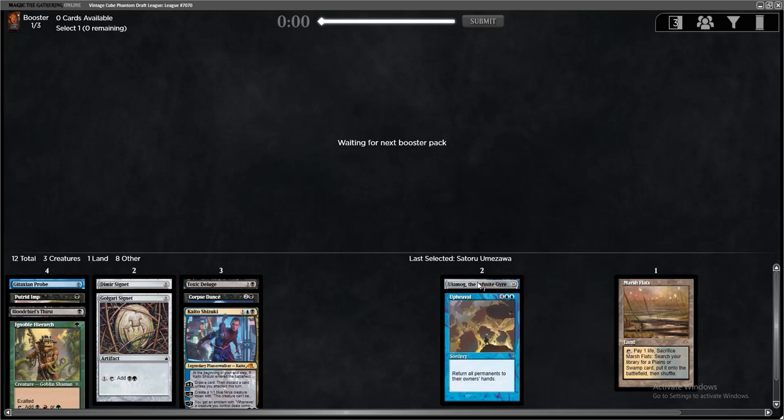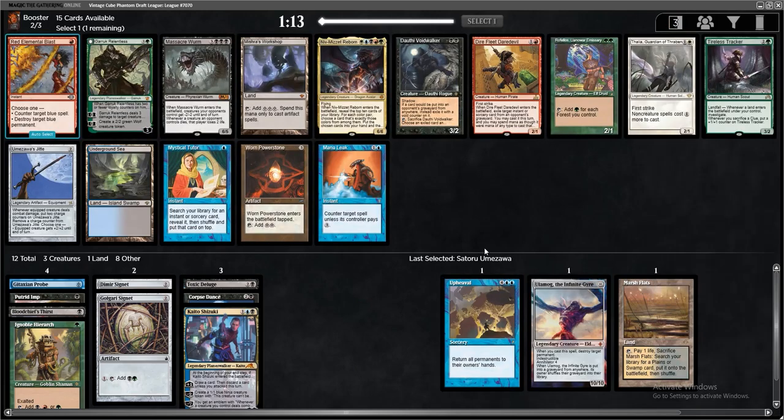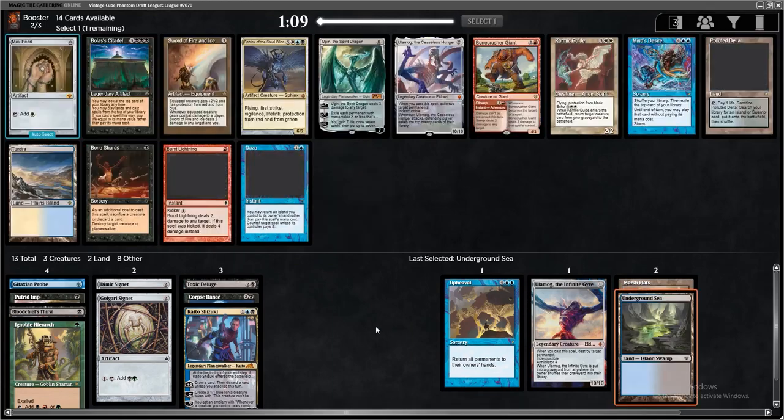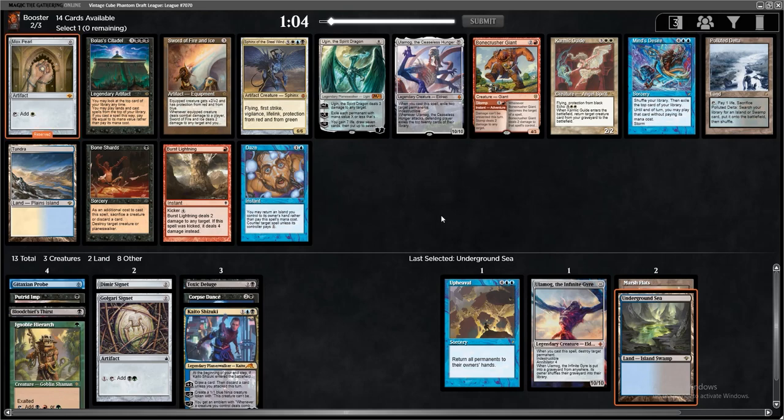First pack went well. We could have gone a bunch of different directions — you can even Ninjutsu something like Ulamog with Yuriko, kind of funny; you wouldn't get the attack triggers, but it's something viable. Anyway, into pack number two. Got a couple of good opens here. The most powerful among them is probably going to be Underground Sea, especially since we already have Flats.